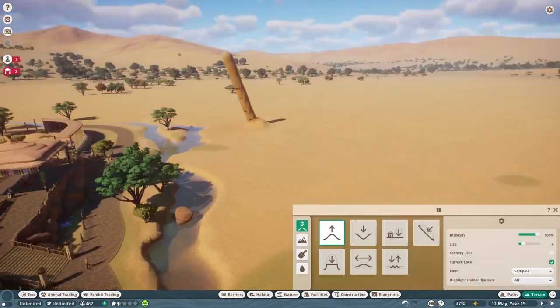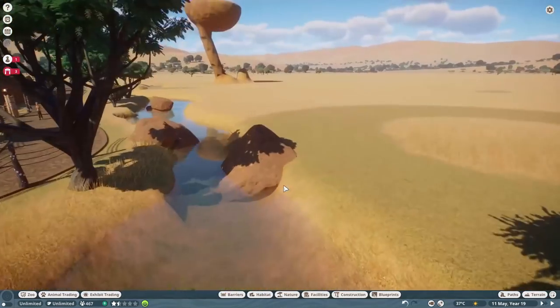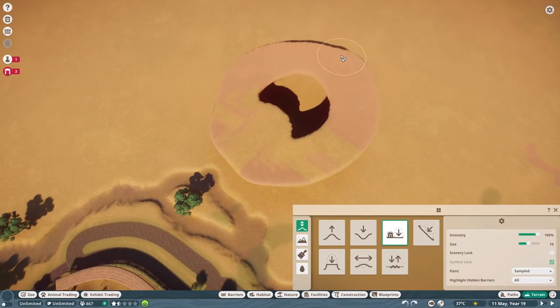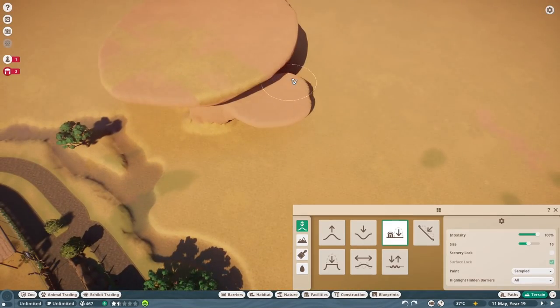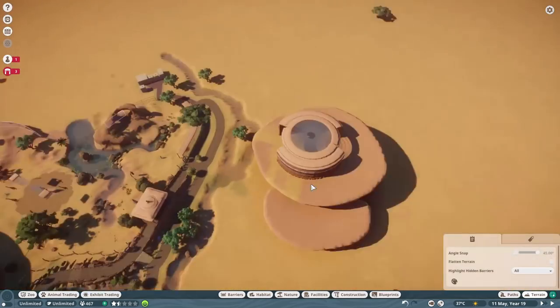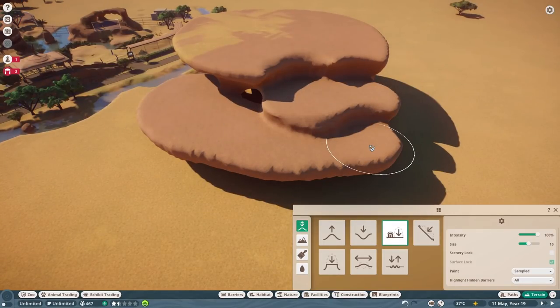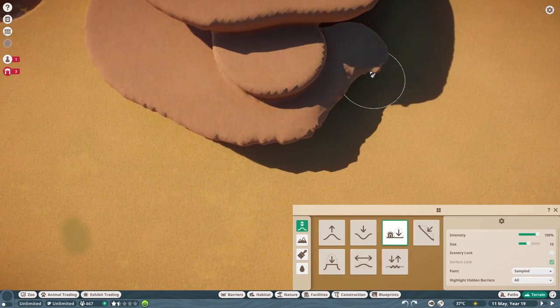Evening folks, this is BestinSlot and welcome back to our Planet Zoo Sandbox African Zoo build. Today we're going to get started on a big habitat — a big hippo habitat, Hippo Harbour to be exact. Now this is going to be a two-parter at the very least. We're looking at about three hours of time-lapse, actually over three hours, and it's only about half done. This is a big project, possibly the biggest I've undertaken in Planet Zoo for a single enclosure.